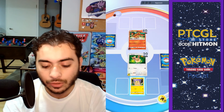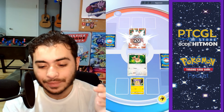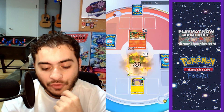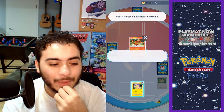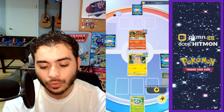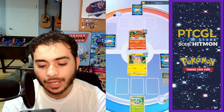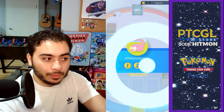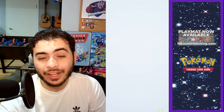Instead of prize cards it's points — you need to take three points, which is one point per knockout. EX Pokémon are worth two points instead of two prize cards. Trainers are toned back — Professor's Research just draws two cards, which is kind of busted. You can still evolve and do all the other regular stuff. We drew Pikachu and we've got an energy, so we can play this card. I have to say, this is very good UI and it looks very nice. What game has a little bit of trouble with good UI?